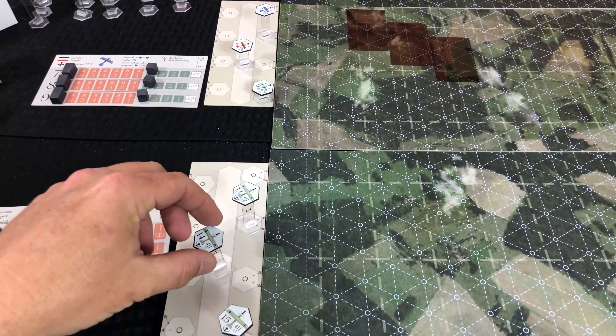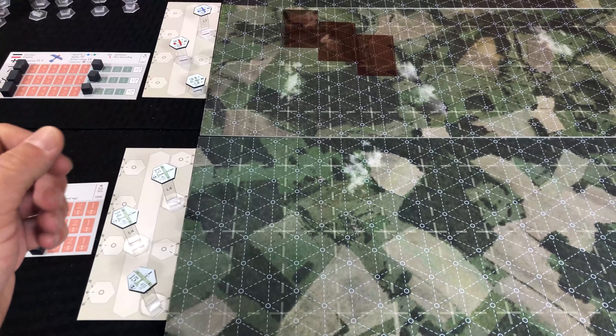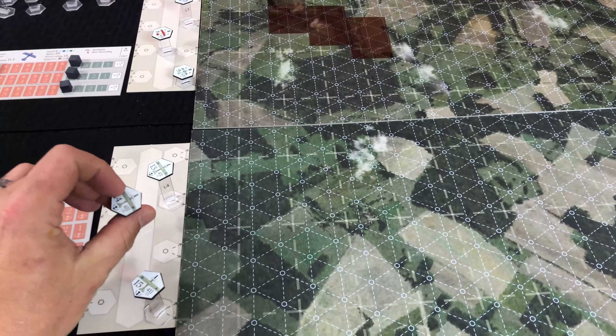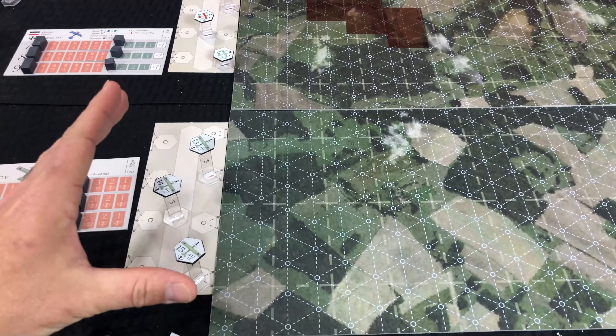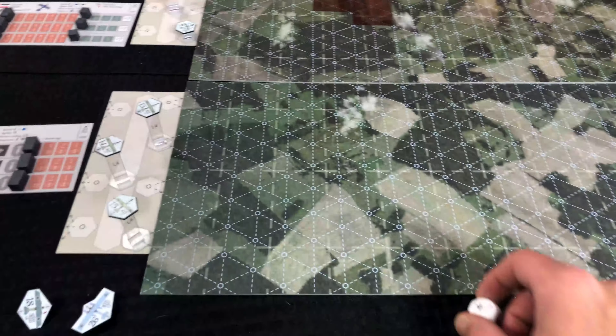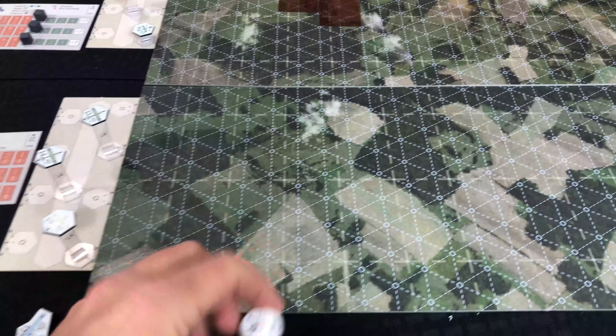We've got both sides lined up, ready to go. Remember, four planes start coming onto the board and then any extras you have can come on in later rounds. Since I've got six aircraft per side, I'm going to have four come on for each the Germans and then the British, and then have an extra couple of planes come on in the next round.